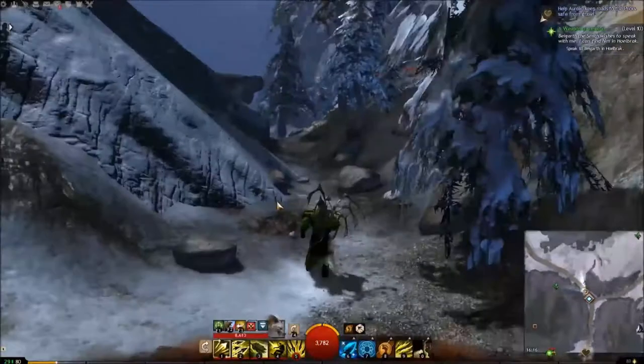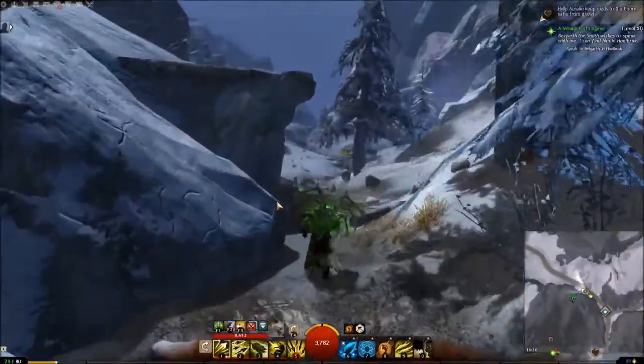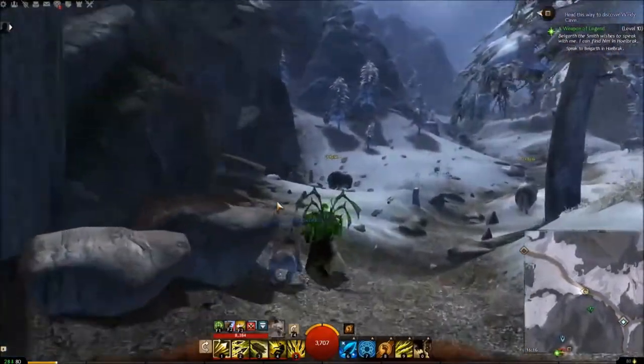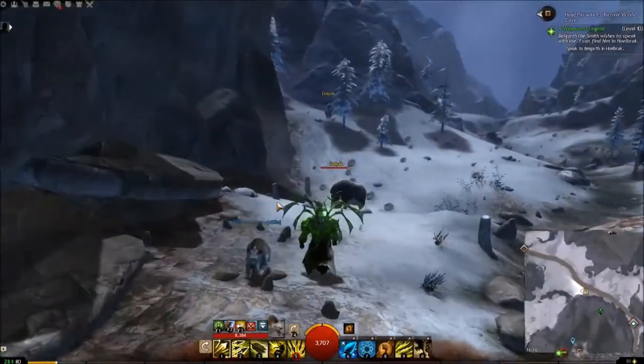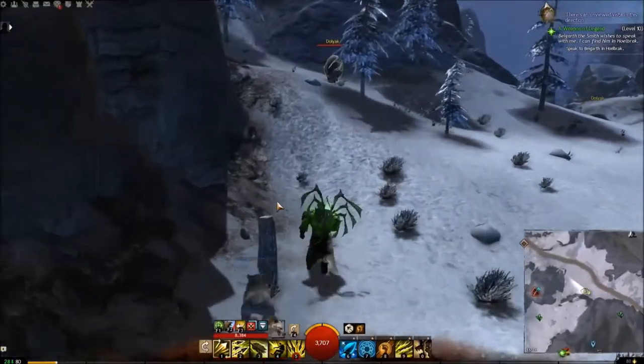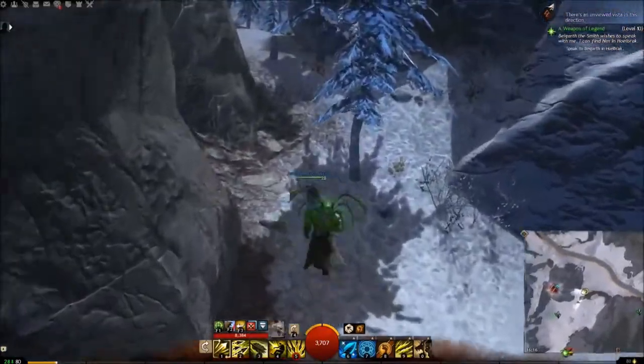Right, and we're going to run north, hugging this left-hand wall. So there's a little bit of a trek, but until you actually reach where they are, there's no bad guys, so it's fine. We're going to run past this dolyak, past another one, through some trees.